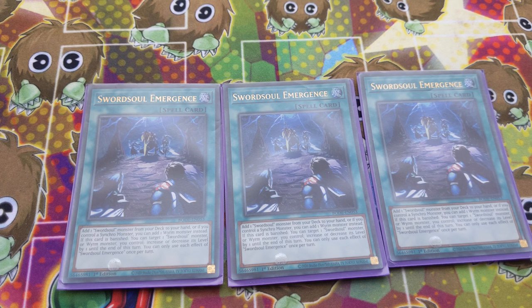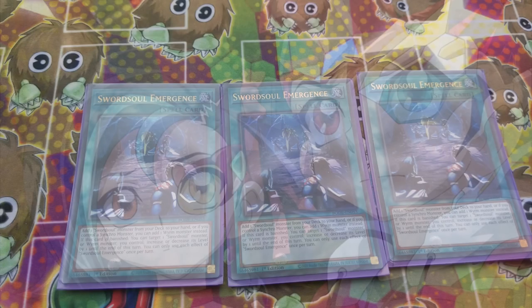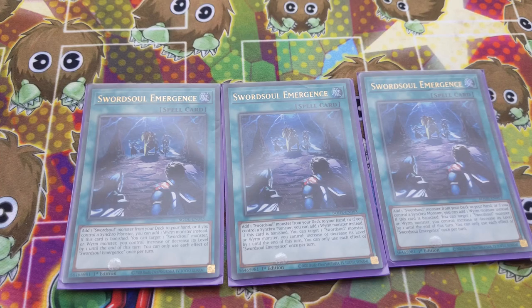That effect of adding any Wyrm when you control a Synchro is really applicable especially with the Virtual World side. Usually you'll start with a Virtual World Sword Soul combo, not fully commit, then go into the Sword Soul combo — add this card to your hand, or if it's in your starting hand that's great. Synchro Summon some Virtual World cards, commit and you've made a really nice board. You can't play less than three — it's either three or you go home.